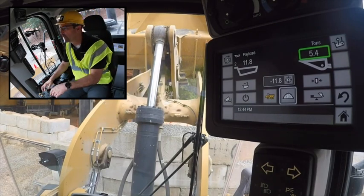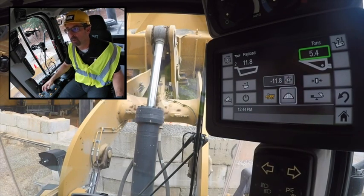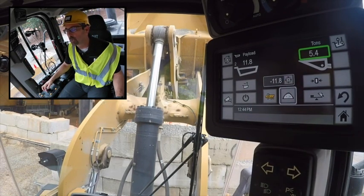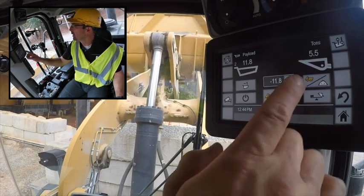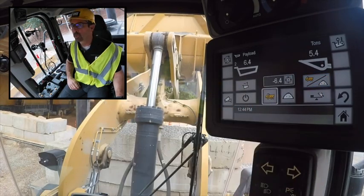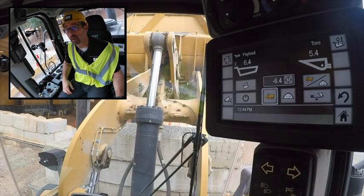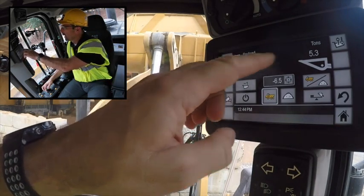As I start tipping, watch this button — our bucket zero tear button. It knows I'm not trying to zero tear, so we're going to use that button for some other function. As I start to tip, you can see it becomes a toggle. I can toggle that button, and the white perimeter switches to signify that I'm going into tip off to truck mode.